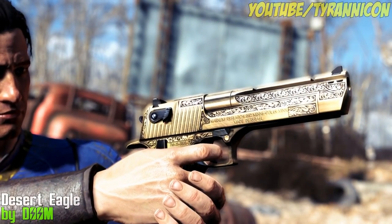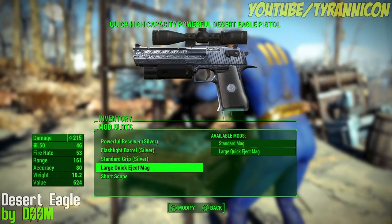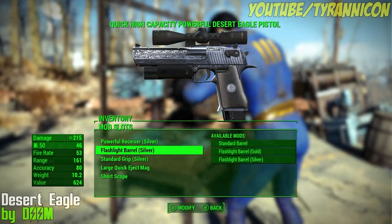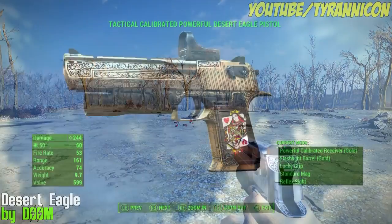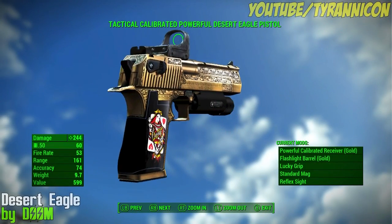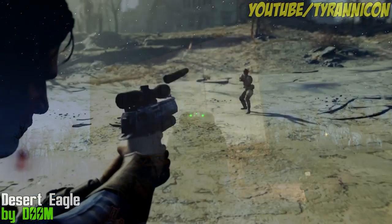Desert Eagle Handgun by DOOM. This mod adds a cool engraved Desert Eagle that uses .50 calibre ammo. The standard version is 1K but there is also a 4K version to download. It's got a few modifications to choose from, including a flashlight that replaces the Pip-Boy light, and also includes the Lucky Grit which adds plus one luck when equipped. Don't like the gold version? There's a silver one too.